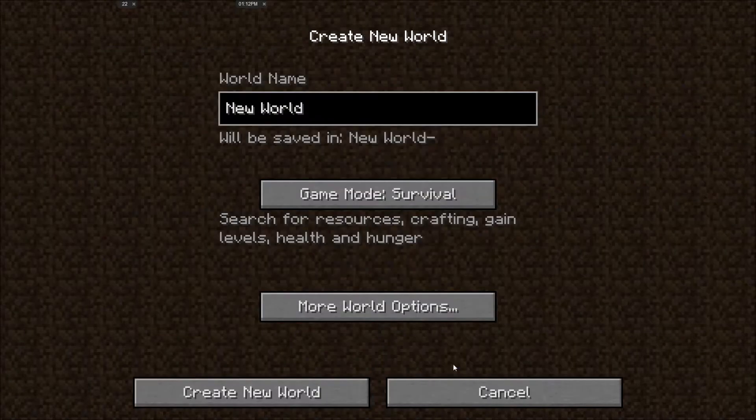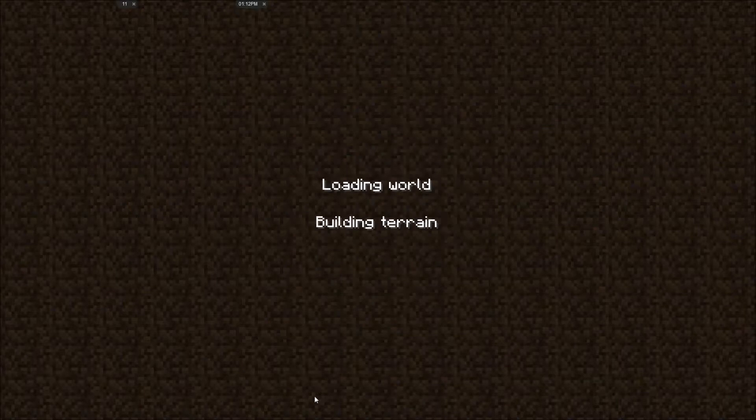I'm going to create a brand new world with no seed, a world type default. I'm not going to allow any cheats or do any of the bonus chests. We're just going to jump right into a brand new survival map. Let's go ahead and generate our world.